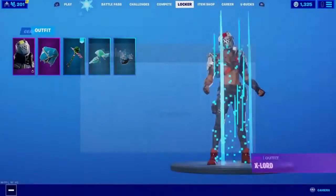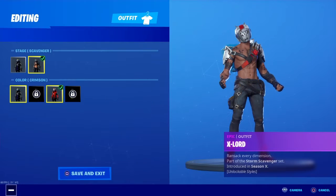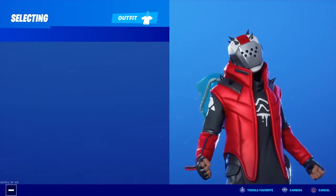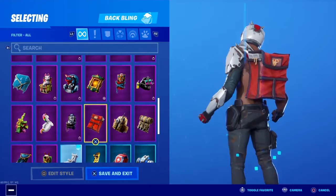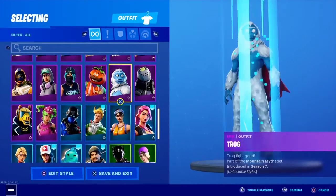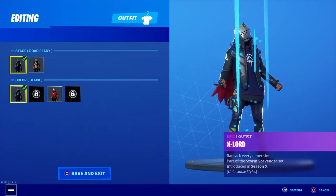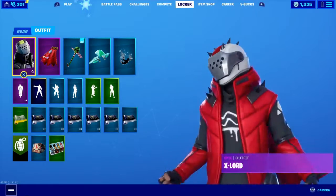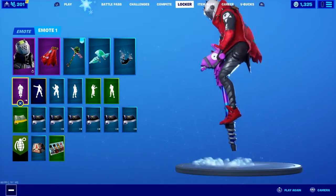If you guys have the X-Lord, it will be pretty good for it. I think I have the red kind — yeah, I got the red kind. If you guys have the red version of it, yeah, you can do this. Since Tomato Head is red and all that stuff, I'll put it like this. If you just put it like that, it looks pretty good, guys. This right here — there's no way anyone will mess with you. It's a pretty good combo.